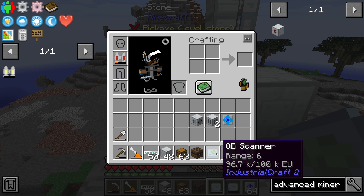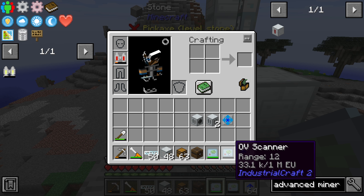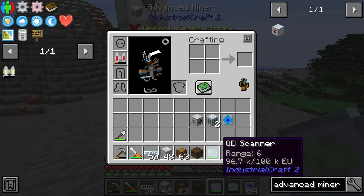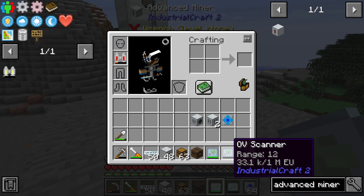There are two different scanners: the OD Scanner and the OV Scanner. The OD Scanner normally shows a range of 6 and the OV Scanner a range of 12, but when used with the Advanced Miner the range increases to 16 for the OD Scanner and 32 for the OV Scanner.